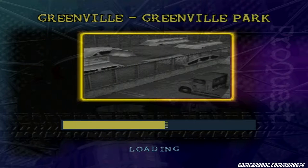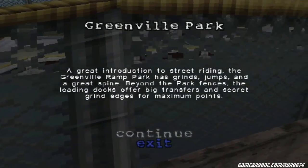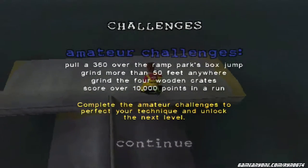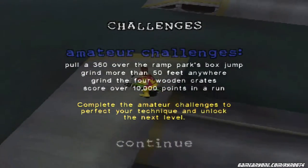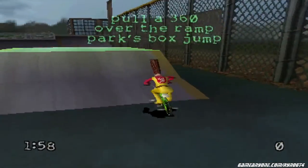We'll actually succeed this time, because the 180-foot grind is like the hardest challenge in the game — spoiler alert. So here we have to do a 360 over a box jump, grind more than 50 feet anywhere, yes that is the Slim Jim guy's hair, and destroy 4 wooden crates and get 10,000 points — pretty easy.